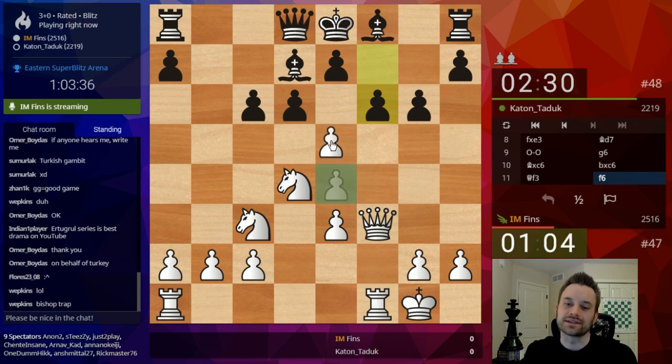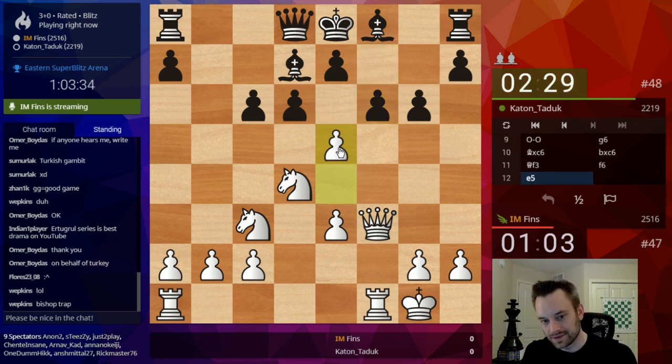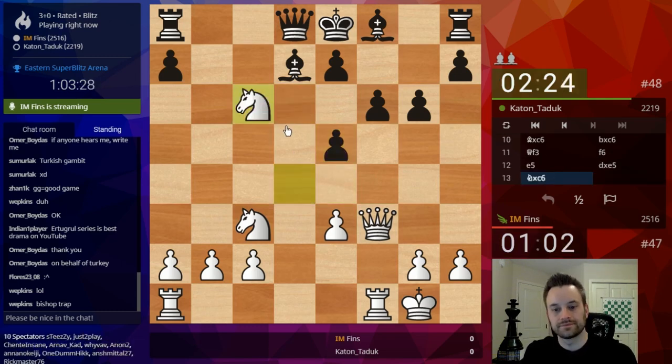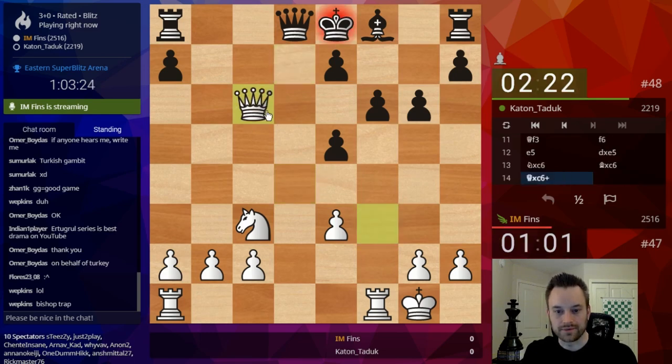So if he has to play something like F6, I can try to open this up. He's got to be careful. If you're going to go for a structure like I went for, you better know what you're doing. This looks dangerous for him.